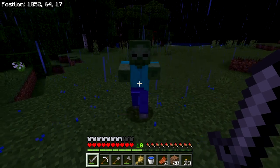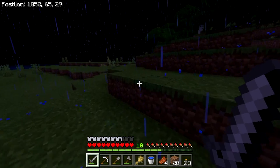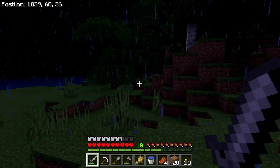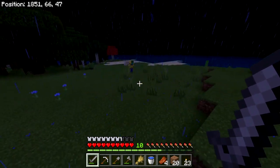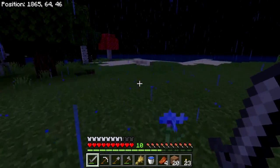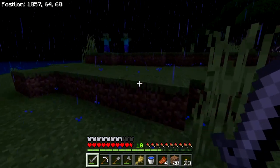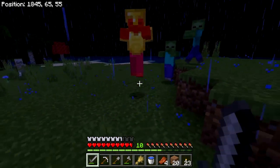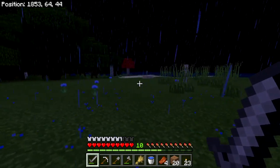If you jump and you're on your way down when you hit them, you hit them with a critical hit and they die sooner because there's more damage done. Oh, look at this — he's wearing golden armor, and he has a baby zombie on his back. I also saw a skeleton who's probably shooting at me with a bow and arrow. We're glad that we have armor on right now.